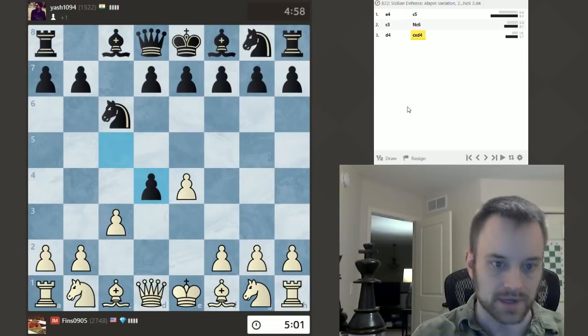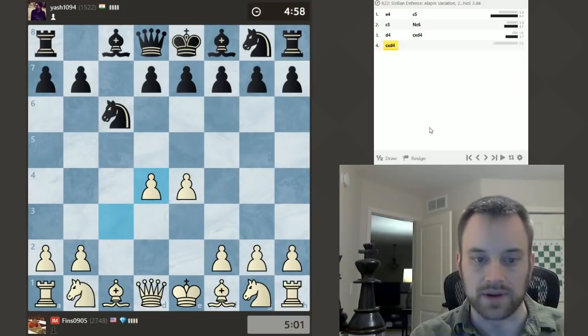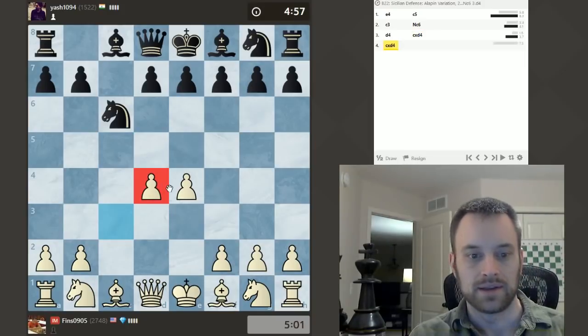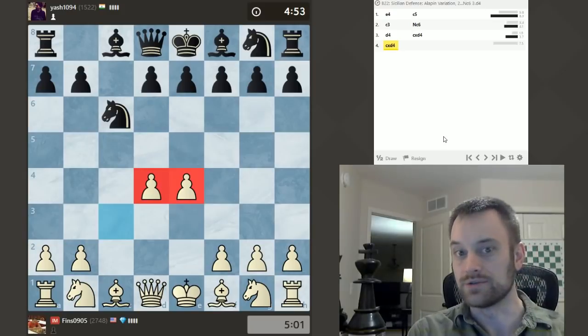I'd say sub-1000 to 1600. It's even good beyond that. It's one of the major Sicilian lines. But I like the fact that very often Black will allow you to set up this pawn duo in the center.